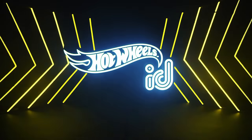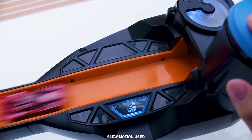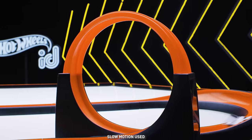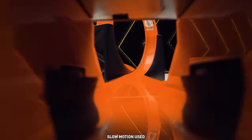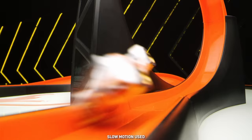It's round two and we've added a loop to the smart track! The smart track loop is designed for high-speed stunting, but the cars need just the right amount of speed to stunt through the loop. Not enough speed and gravity pulls them to the ground. Too much speed and the cars get launched out of the track!